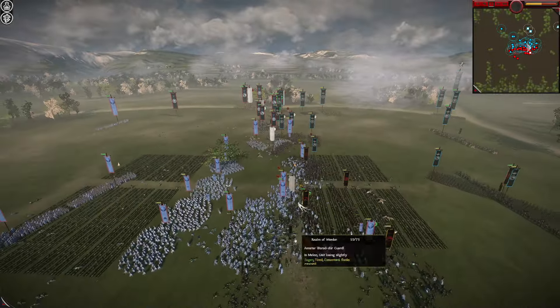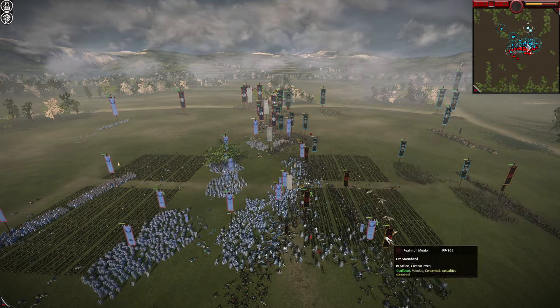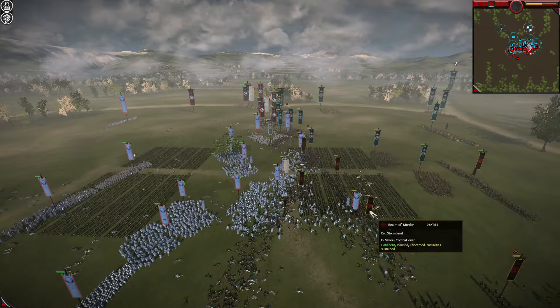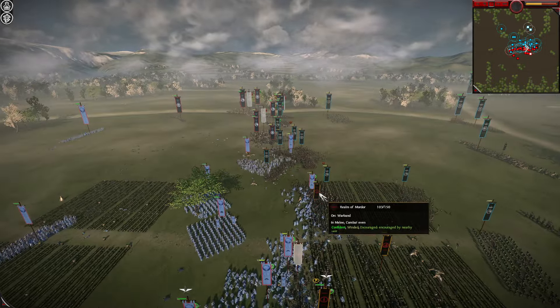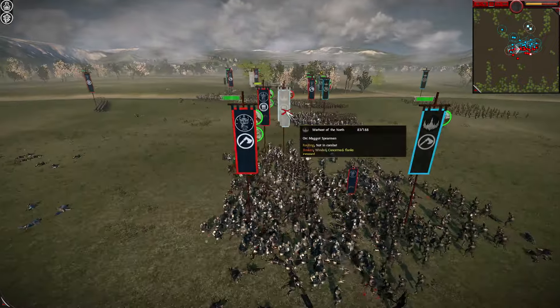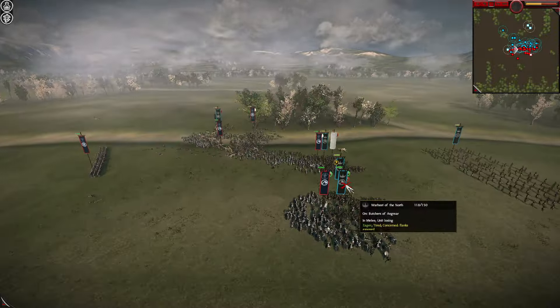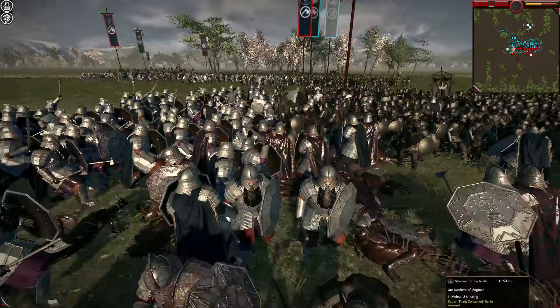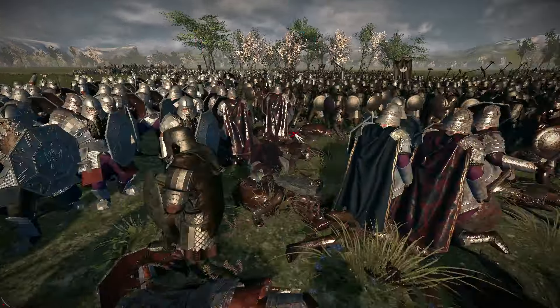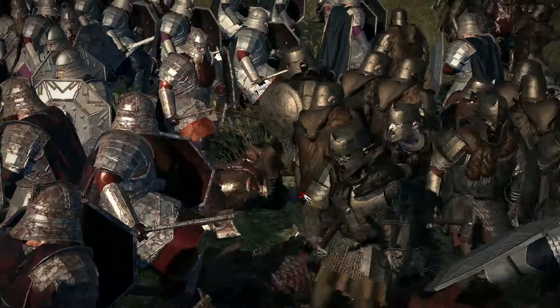It looks like at the moment the Orc center is kind of breaking. Annatar and a few of the elite units are trying to hold them back. The Pikemen are still getting stuck in, and Storm Band as well — they're pretty decent. Warband are actually also pretty decent, but they're not going to stop a General unit. Maggot Spearmen breaking here, with more Storm Band holding the line. We've got Butchers of Angmar in here too — a pretty good unit. It looks like Ered Luin is really taking the center, and Khazad-Dum is taking both flanks.